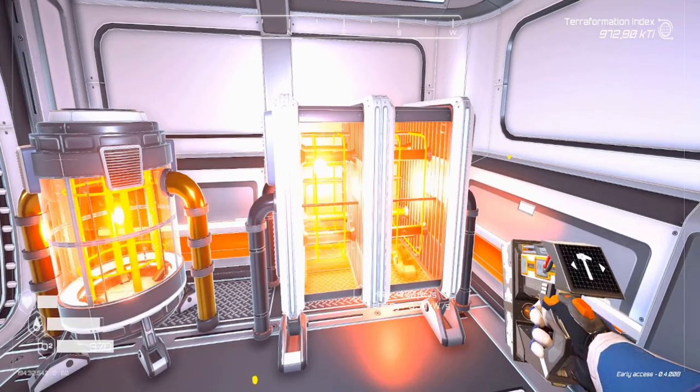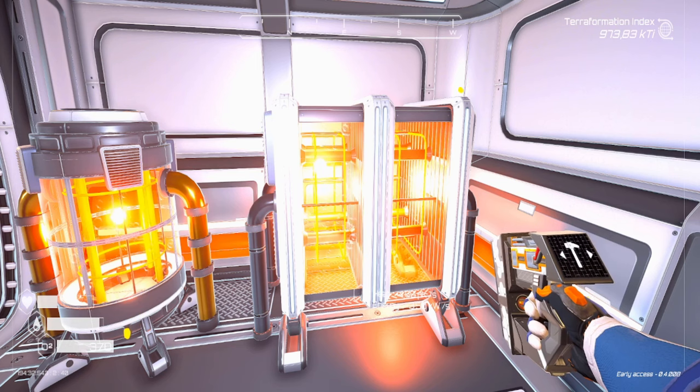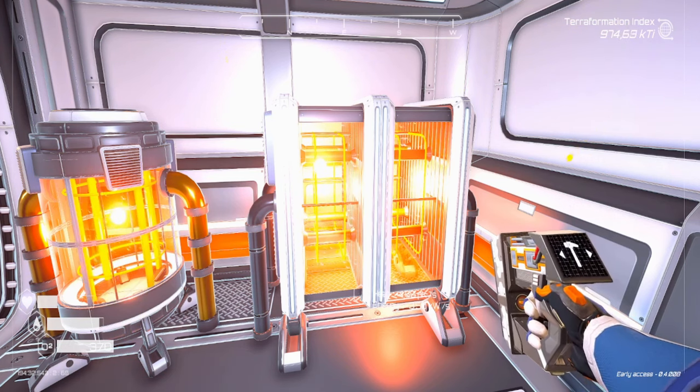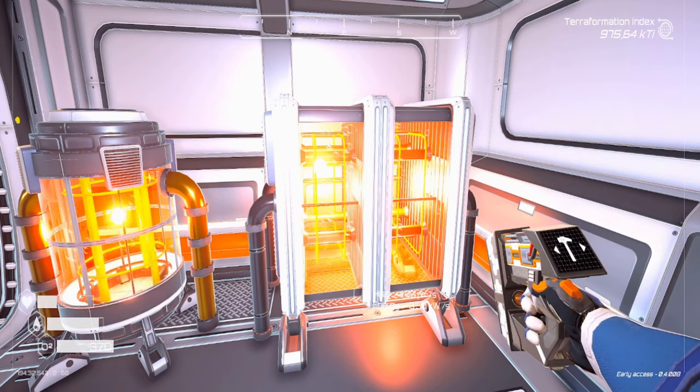The heater tier 2 produces 4.5 PK per second of heat and uses 3.5 kilowatts per second. It needs two iridium, one silicon, one titanium, one iron, and one aluminum to build.